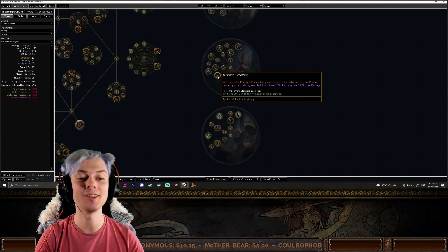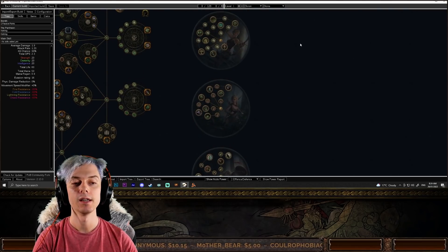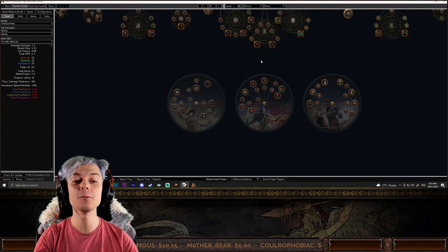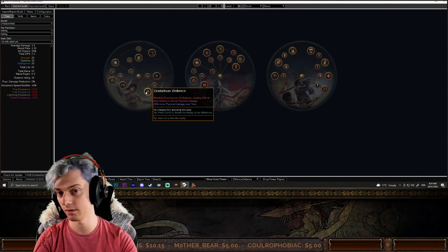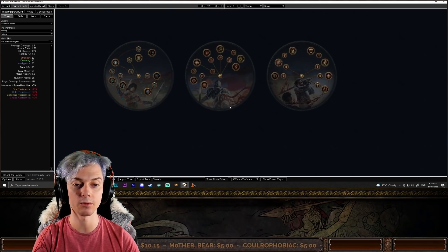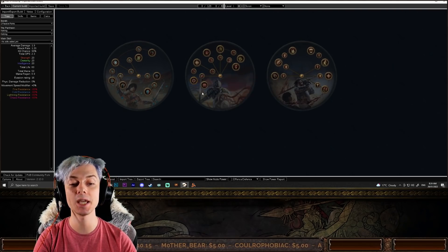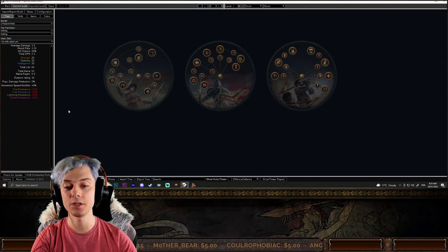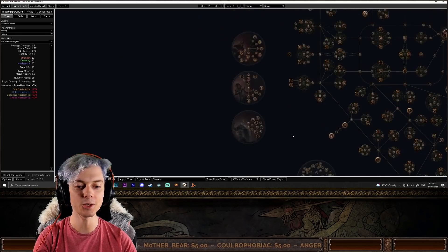There's also Master Toxicist from the Pathfinder giving your poisons proliferation, which means a poison Deadeye or poison Raider becomes much more effective. For Duelist, there are really crazy options — Slayer cull being used on Champion or Gladiator, Gratuitous Violence for bleed clear on a bleed Champion or bleed Slayer, and you can even have permanent Fortification on a Gladiator or Slayer, which would make it one of the tankiest options available.